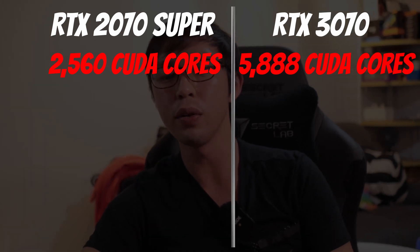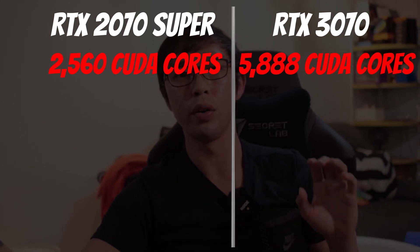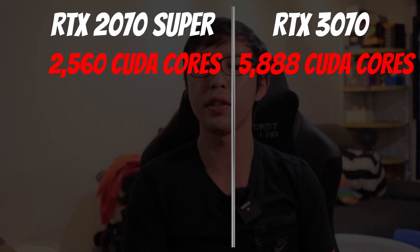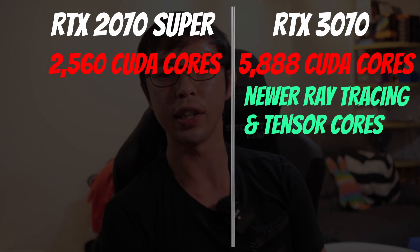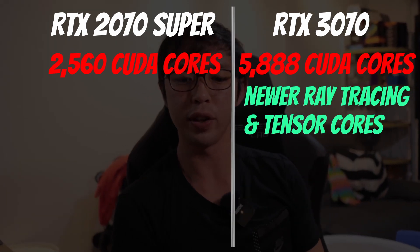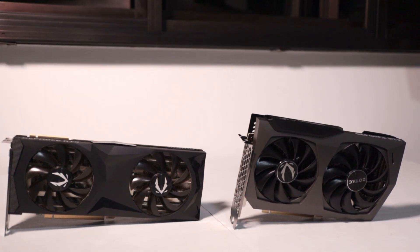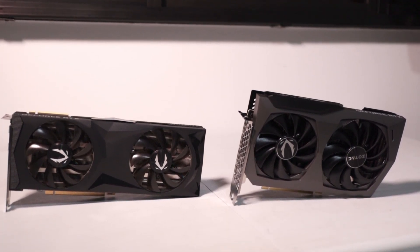FP32 cores tend to carry more of the load in gaming and graphics, so this may give the RTX 3070 a lead in gaming performance. For the RTX 3070, they also feature newer ray tracing and tensor cores, which should make features like ray tracing and DLSS better on this card. The Zotec 3070 Twin Edge OC LHR has this funky-looking edge design rather than the rectangular design I'm used to. I think it's a fresh, new look, which I'm inclined to like.